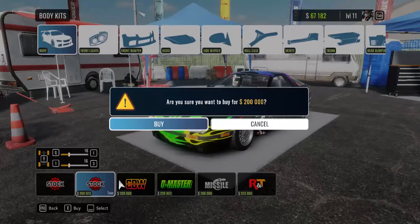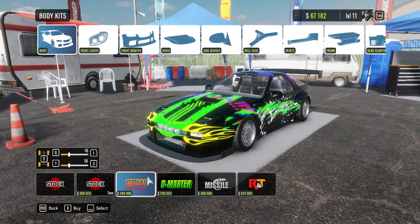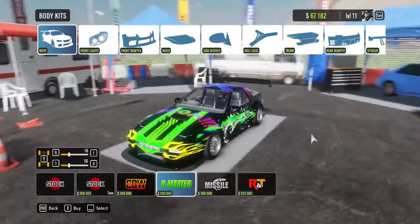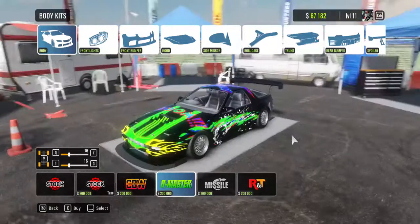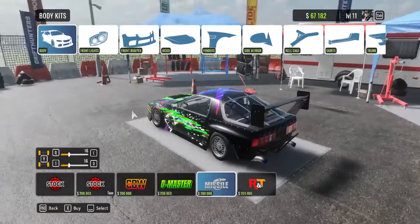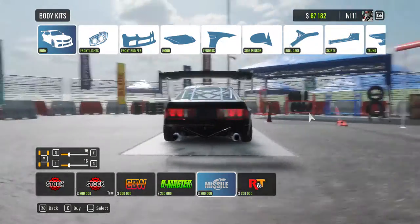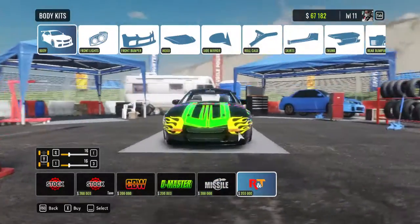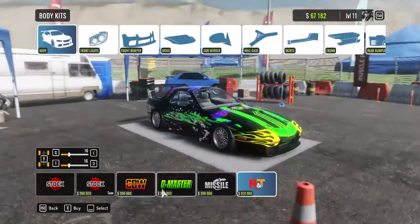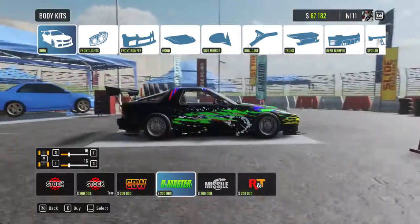Body kits — yeah, they definitely cost a lot. Out of all of them, I do like this one. This one's also nice — I actually like this one more than the CBW one. What just happened to the back? I don't like the back. RT is nice, but I like D-Mass — it looks like you're surviving in an apocalypse.